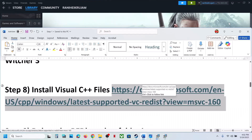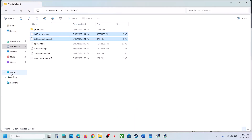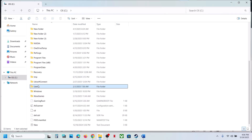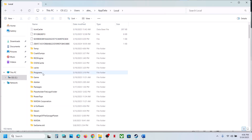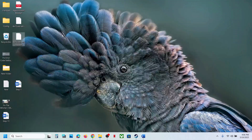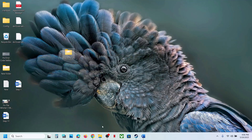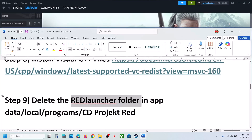The next step is to delete the Red Launcher folder. Open File Explorer, go to This PC, open the C drive, open the Users folder, open your username folder, then open AppData. If you don't see AppData, click View, select Show, and check Hidden Items. Open the Local folder, then Programs, open the CD Projekt Red folder, and you will see the Red Launcher folder. Create a backup first, then delete the folder, launch the game, and check.